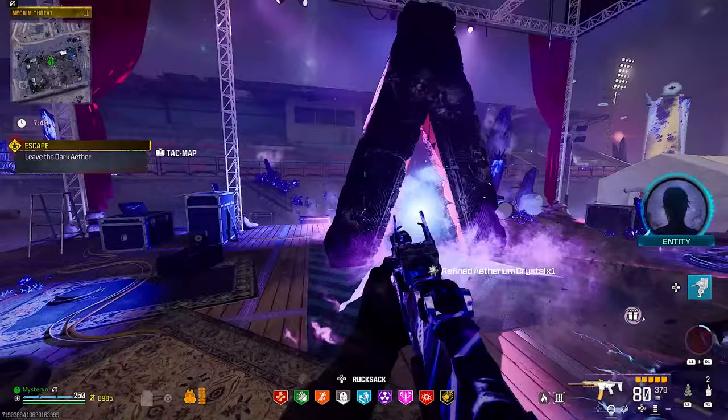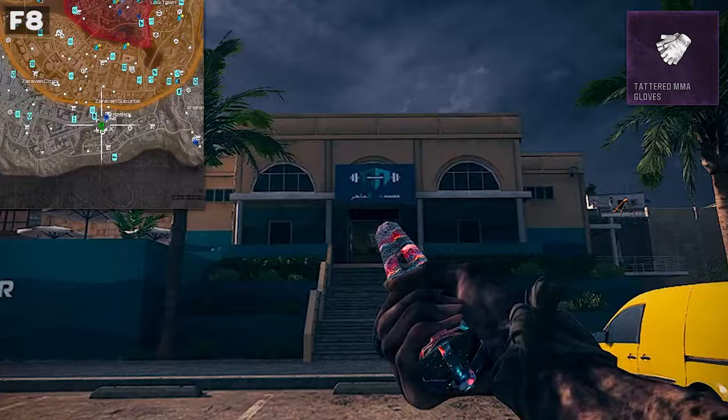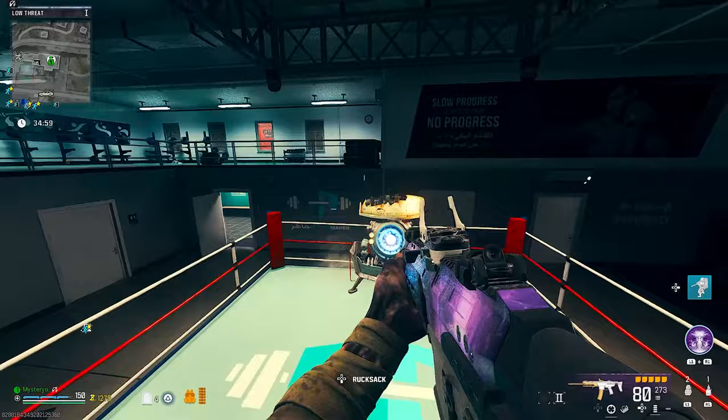Now you can exfil, enjoy the cutscene, and ready yourself for upgrading the three purple items on Urzikstan. First, let's start with the gloves. Head to the boxing gym in F8 and enter the ring while the quest item is in your rucksack. You will receive a prompt to offer the relic, and when you do so, the screen will shake, indicating you did it right.